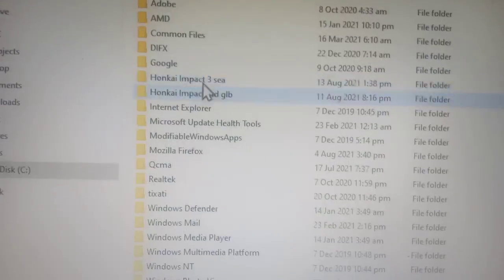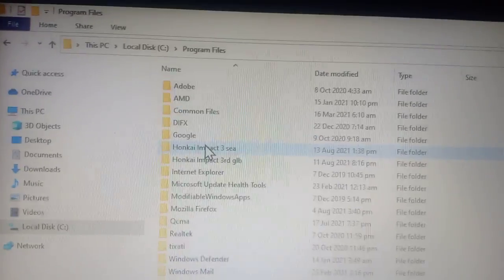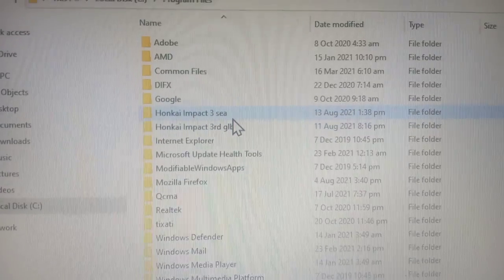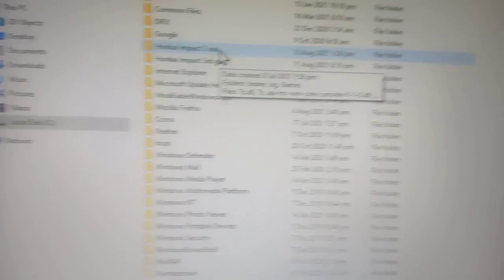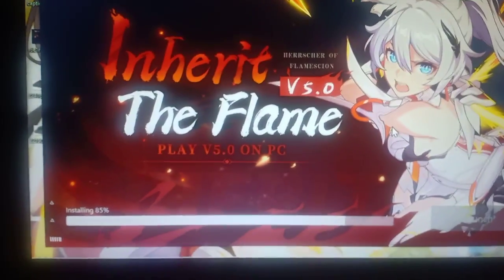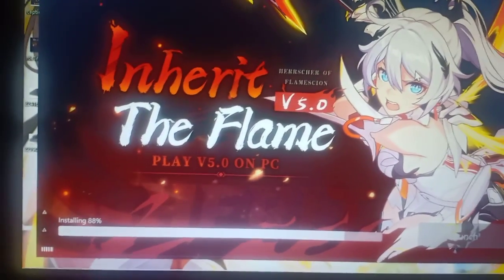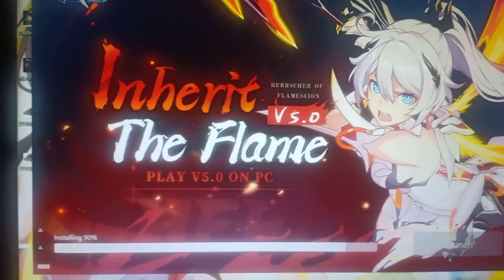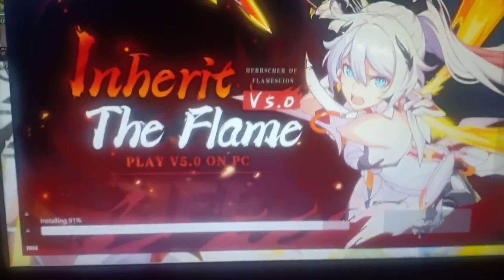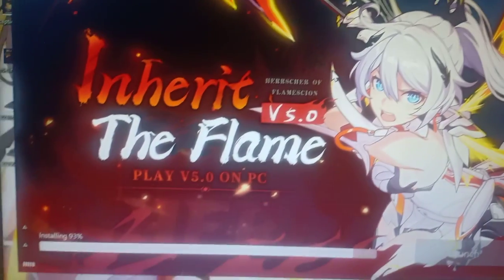The problem was there was another Honkai Impact 3 folder without a 'C' in it — it might have been from the previous launcher. What I did was delete the Honkai Impact 3 folder that did not have the 'C' in it. So maybe that could help you as well with downloading the new launcher or update. Also make sure your computer has enough disk space.